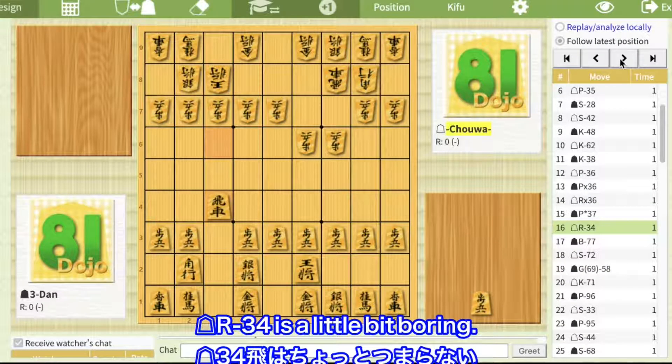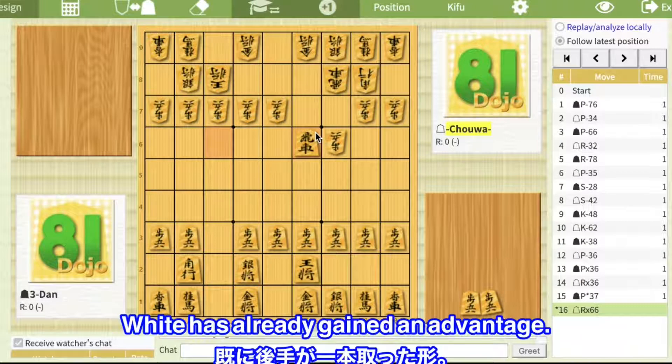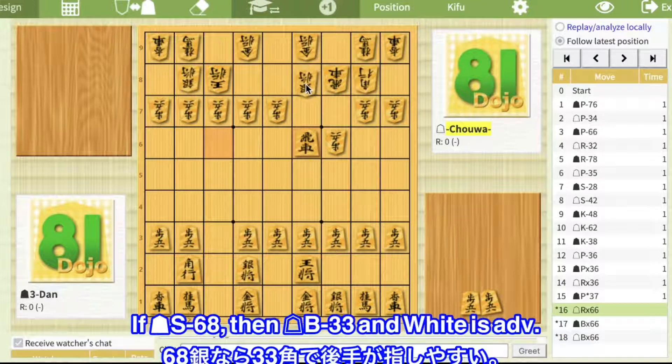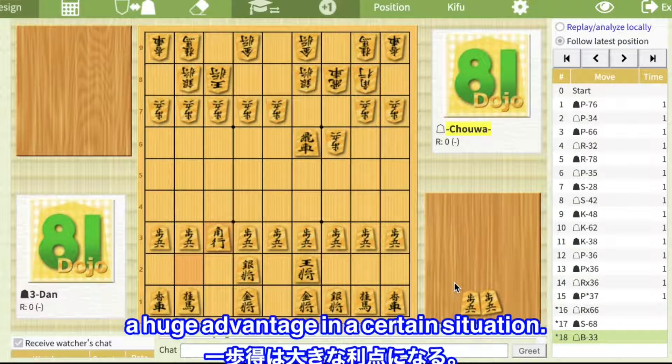R234 is a little bit boring. Rx66 is better and white has already gained an advantage. If Bx66, then Bx66 and no way to prevent the drop attack. If silver to 6-8, then Bx33 and white is advantageous. Gaining a free pawn can be a huge advantage in a certain situation.